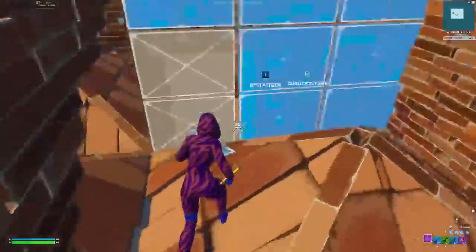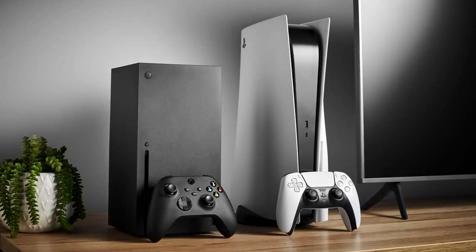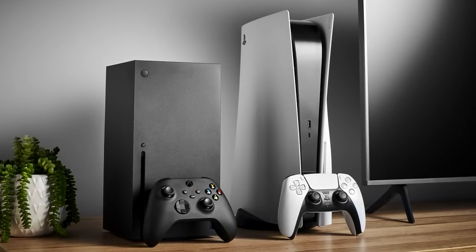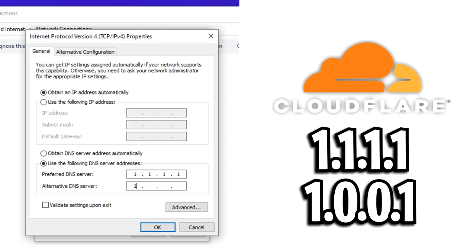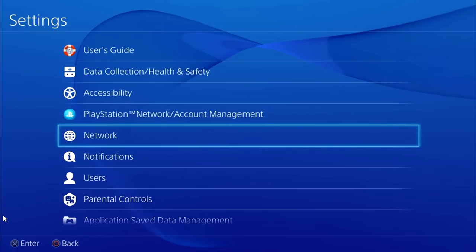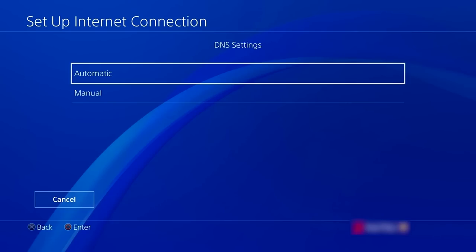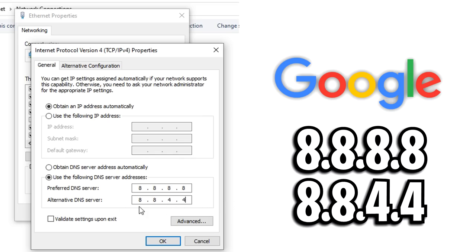Both of these are good and should really reduce your ping. I recommend trying each one and seeing if there's any difference. If you're on console, you can also change your DNS server. On Xbox, navigate to your network settings, click on 'Set up wireless network,' then in the advanced settings click on DNS settings and set it to manual — then put in the same DNS servers. On PlayStation, navigate to Settings, then the Network tab, and inside advanced settings you can change your DNS to manual and set your primary and secondary DNS to the Cloudflare or Google values mentioned earlier.